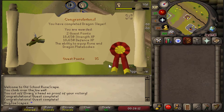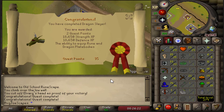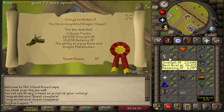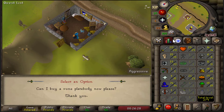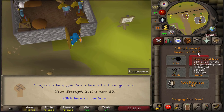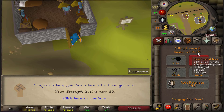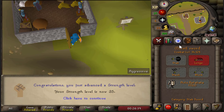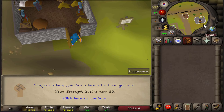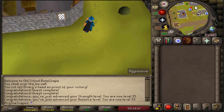Quest complete! I didn't know completing this quest means I can wear a dragon platebody — that's pretty cool. It bumped us from 10 to 33 defense and from 20 to 35 strength. Dragon Slayer completed at combat level 27. I said in my first episode of this from-scratch series that I wanted to complete Dragon Slayer before moving on to members quests.